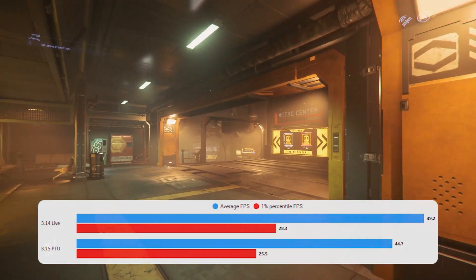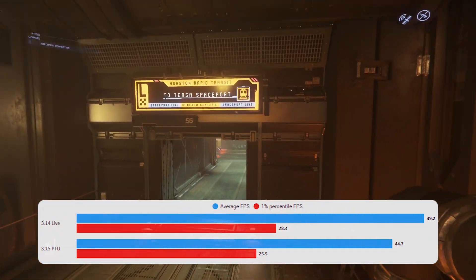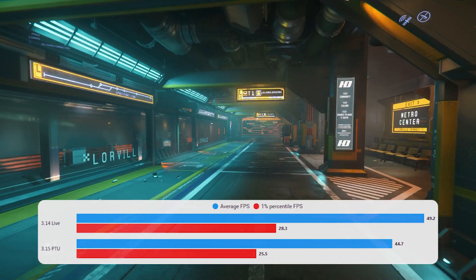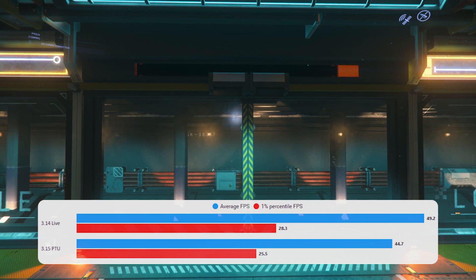I've done the testing at Lorville and, as you'll see, there's been a huge regression in performance — or so it seems. In reality, that isn't what's going on. This is a good example of why testing Star Citizen is what some would say an impossible job — I'd say a very challenging job. It takes a lot of runs to get anything accurate, but these results are potentially a little misleading. We've got the 3.14 results here.